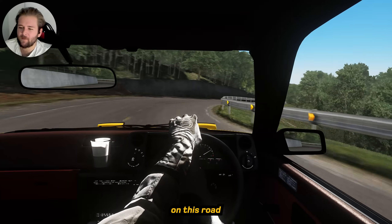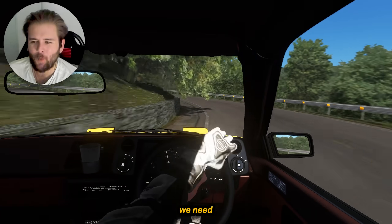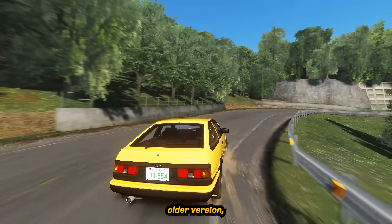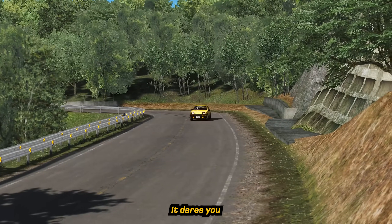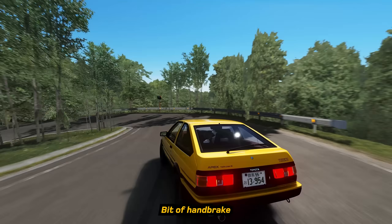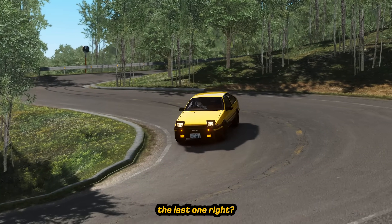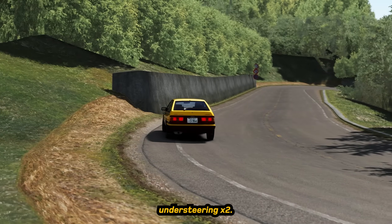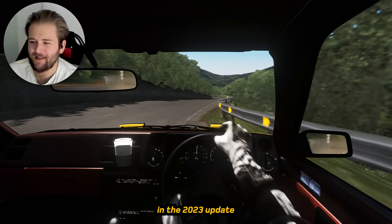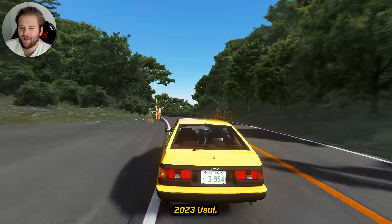I could talk about every corner on this road in that kind of detail, but I'll try to keep it short because we need to get on to the 2022 version. For the finale of this older version, look at this big stonking double apex — dares you to rub the guardrail — and then we're ejected into the finale, which is the double hairpins. A bit of handbrake there, let's see if we can slide it. We're understeering — not quite. Let's see if we can nail those double hairpins in the 2023 update.